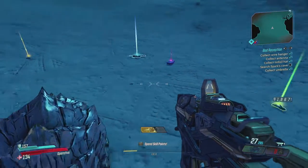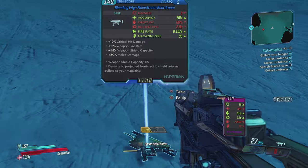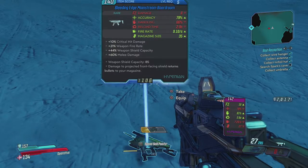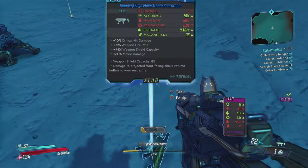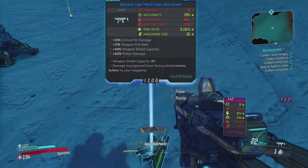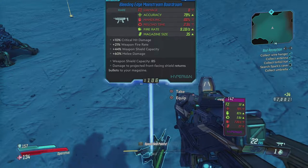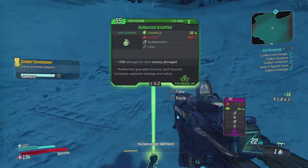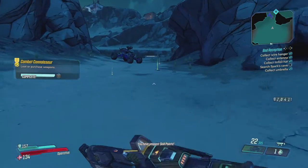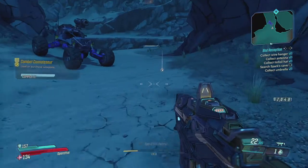Holy crap — Iridium! And then a blue SMG. 'Bleeding Edge Mainstream Boardroom.' Critical hit damage, weapon shield capacity, melee damage, 85 shield capacity. Looks cool but mine is a bit better. With all of that, I think we can return back to Claptrap and gather his final one.